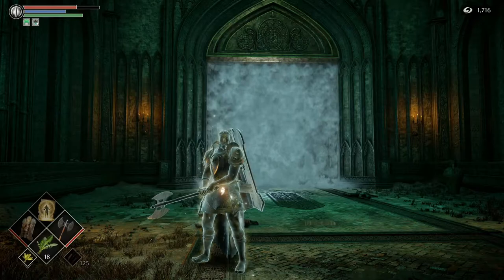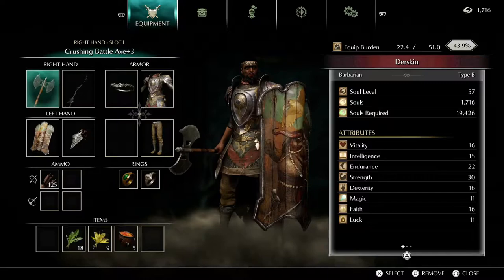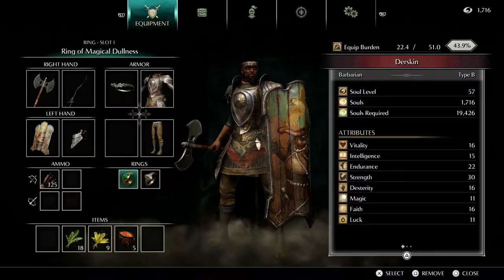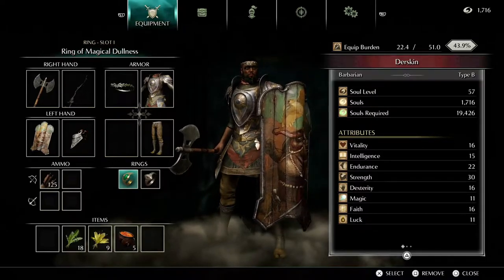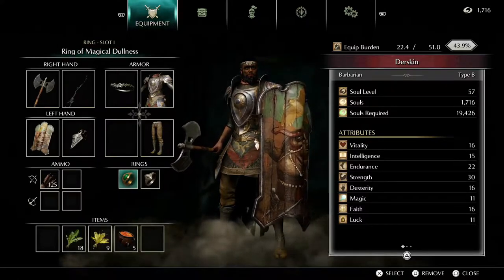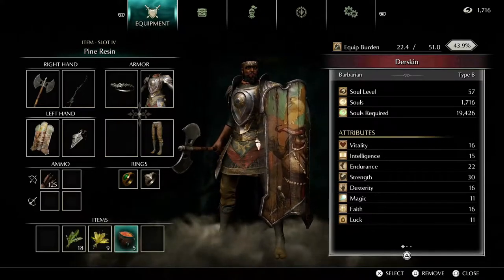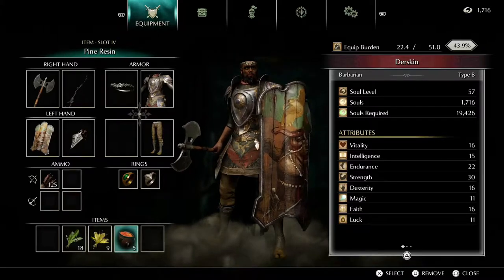I'll just run through my equipment real quick. I'm using the Crushing Battle Axe. I've got my Lava Bow Adjudicator Shield. I do have the Ring of Magical Dullness equipped, because basically all of the attacks of this boss are magic-based, so it will increase your magic defense. I also have some Pine Resin — I'm going to use that as a buff to my weapon to do a little bit more damage.